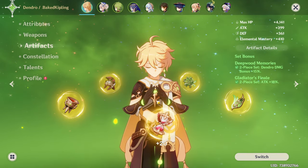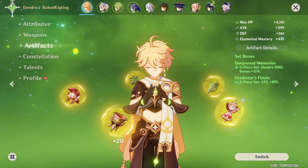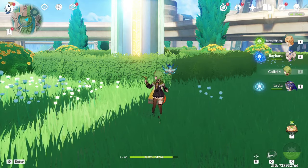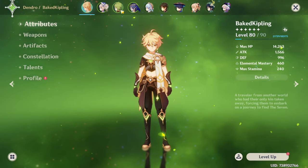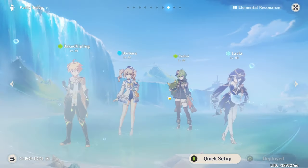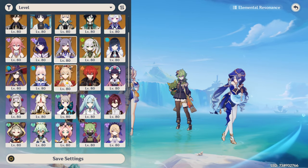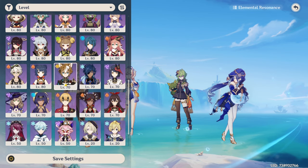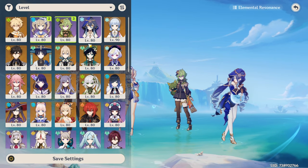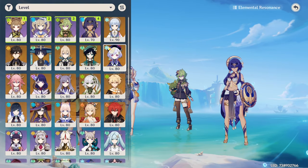I'll check if Dendro Traveler is built so I can demonstrate that team. I did de-build him and then rebuilt him — I turned him into the Hydro resonance and didn't like it. I think he's on an energy recharge set now, actually an attack set, so the energy recharge set was probably better. She's very flexible — you can stick in Zhongli, literally any support, even do something creative with Candace. You can go quite crazy with team compositions.